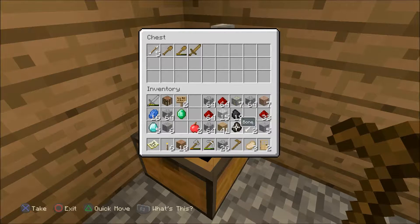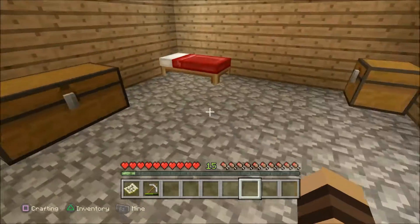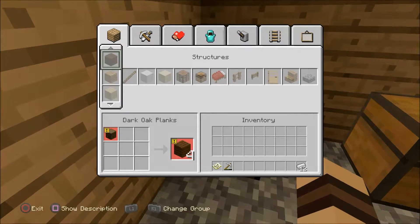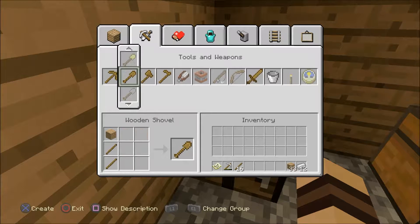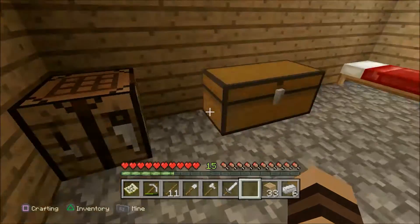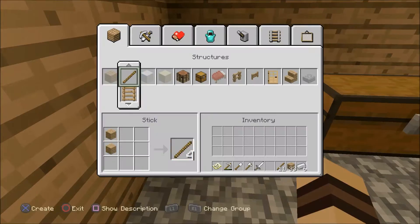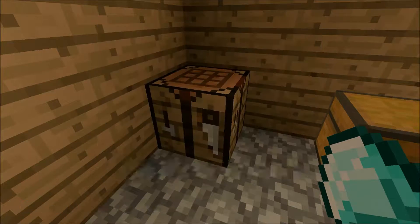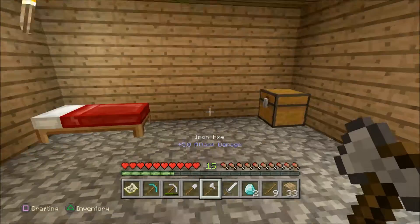I'll probably organize this chest as well — I need to empty my inventory and completely reorganize it. I might make iron tools — shovel, axe, and sword — just so I have them. Then I might make a diamond pickaxe to use these diamonds. I'm gonna need obsidian as well, so that's why.